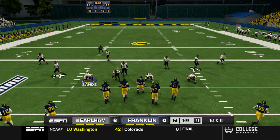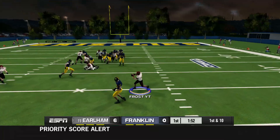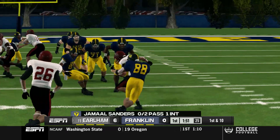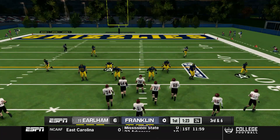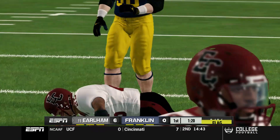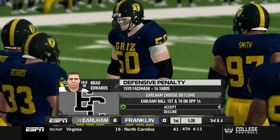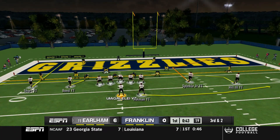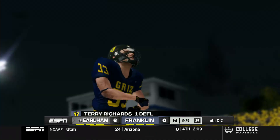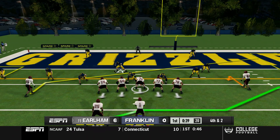If you haven't already, smash that like button and hit subscribe if you're new. Cameron Frost, our free safety, comes up and makes a really nice interception on Jamal Sanders. It's turning into a bit of a closer game — we're only up six to nothing. Franklin isn't as dominant as Rose Holman but they're putting up a good fight. We moved up to number 15 in the nation as well. Can we punch it into the end zone? That's the question — third and two coming up.